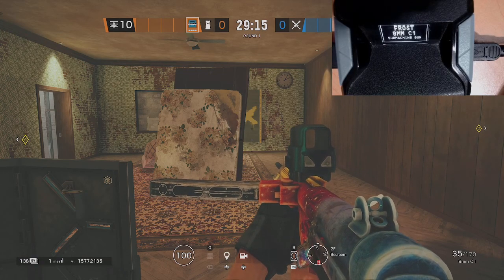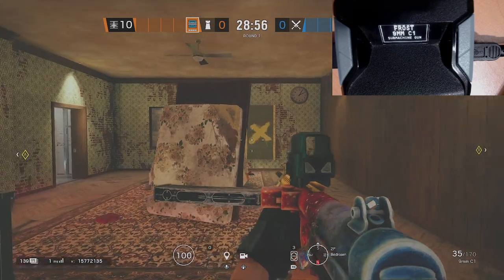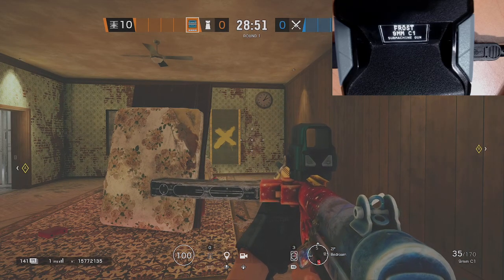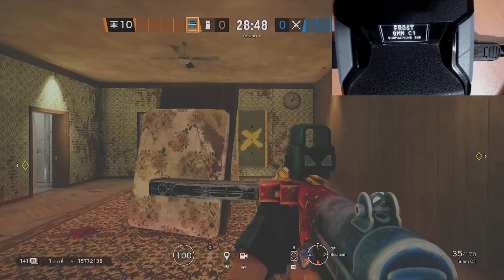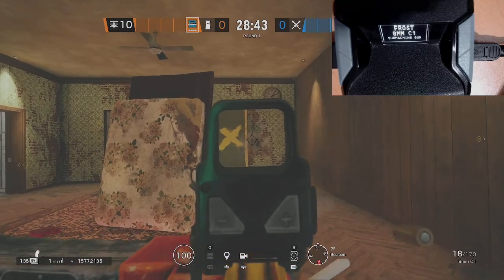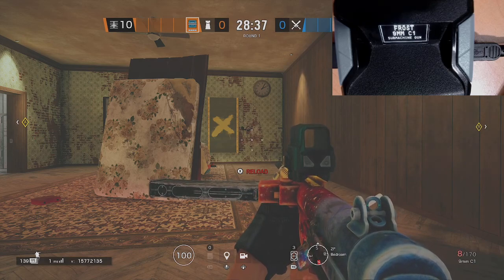If you press ADS and double tap the D-pad up, you will see a message that tells you the status of that particular quick toggle. So now you can see I turned it on. So what does that mean? Now when I start shooting — remember most of these features are tied to ADS and fire — so you have to be ADSing, and then when you fire you're going to see that it's actually doing a crouch spam.